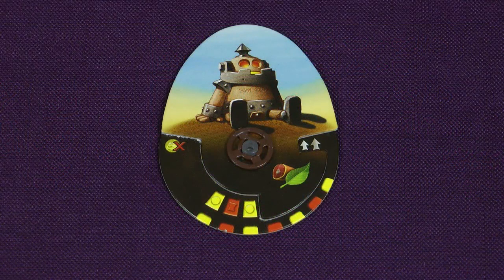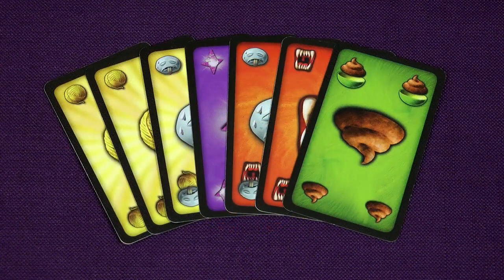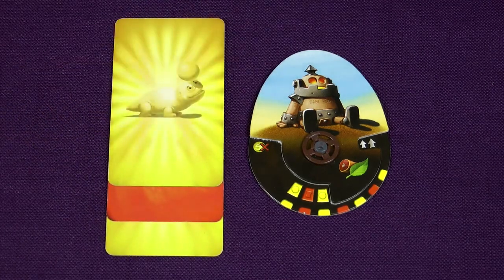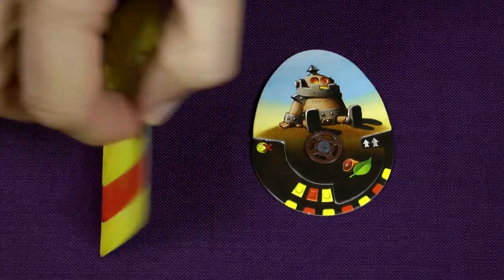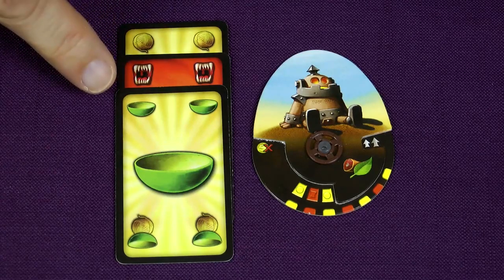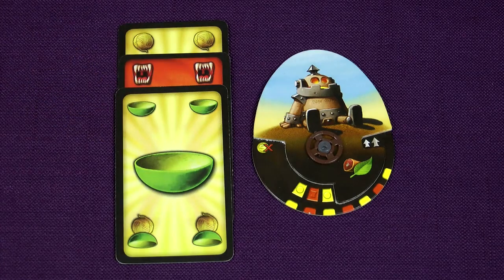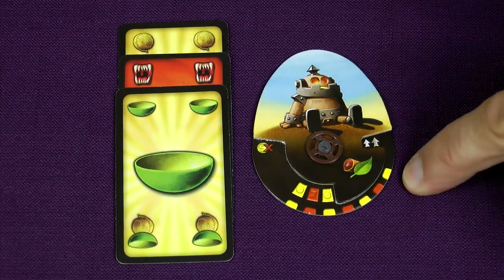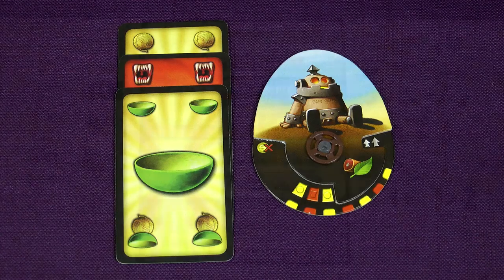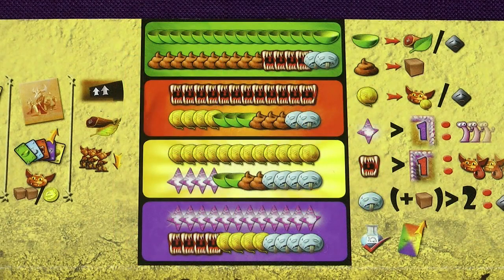When determining your pet's needs for the round, the coloured bars on the pet show what cards need to be played. You choose from the cards in your hand which ones you want to play, so you do have some control. For example, if I have a size 3 baby golem I need to play 2 yellow and 1 red card on it — the symbol on the card determines what the pet actually needs. Notice on each pet you can see in advance what all the coloured bars will be, giving you a good idea of what the pet's needs will be over the course of the game.